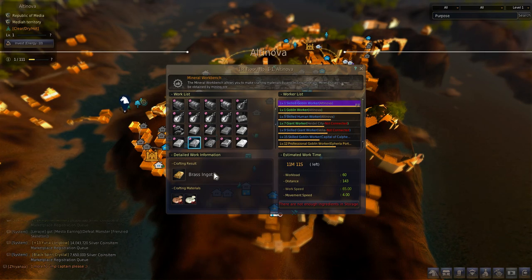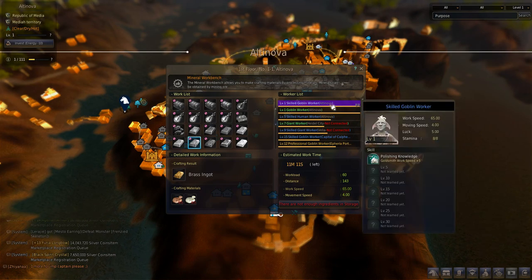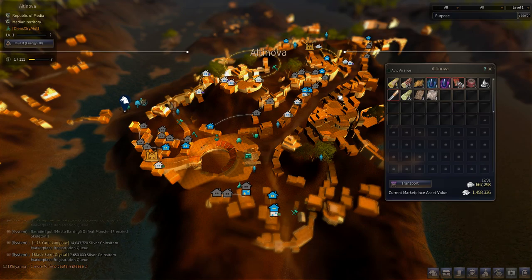One benefit of using the workbench is that it won't require energy from you, only stamina from your workers. Doing it yourself is good because you'll gain processing levels and, if lucky, you can get two ingots from one processing repetition, making the whole crafting process cheaper in the end.